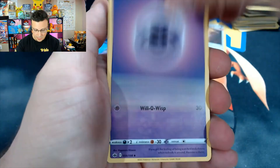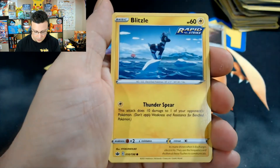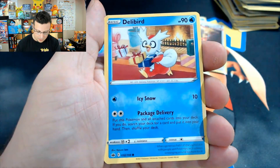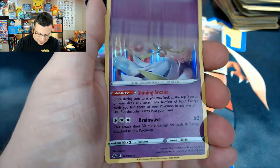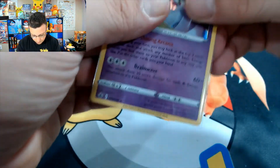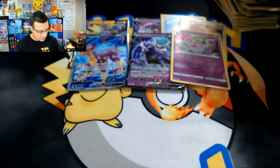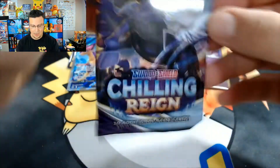Next pack: Haunter, Seel, Melanie, Snover, Blitzle, Gastly, Koffing, Delibird, Malamar reverse, and Gardevoir holographic! Here we go — Gardevoir holographic! Alright, last three packs — I want one alternate art, come on. Four gold cards would be cool.